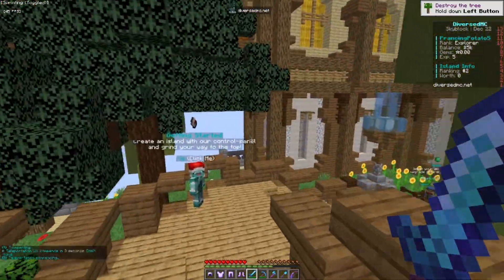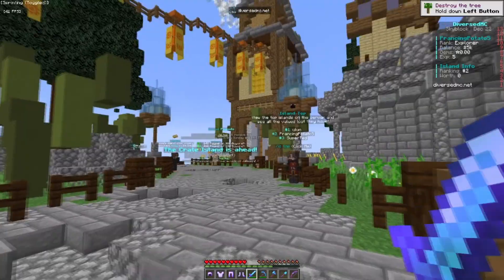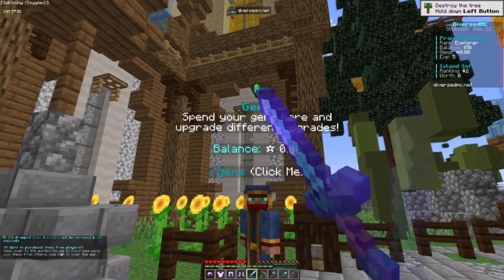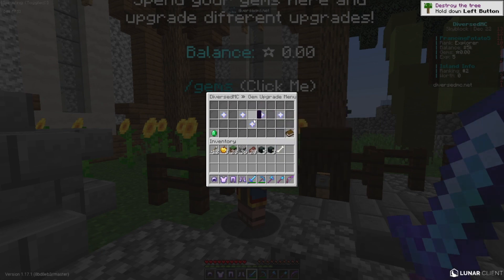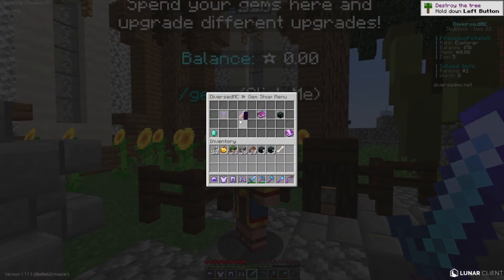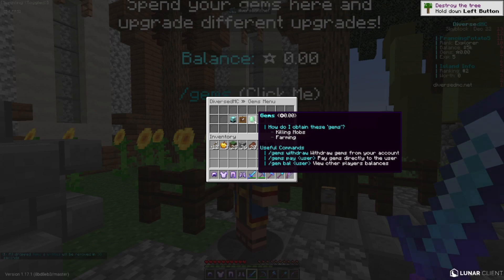There's another cool GUI — this is /gems, where you can spend your gems and upgrade different things. Here are your gem upgrades: you can upgrade your fortune, and at level three it's like 100k but it's really worth it. There's also luck, execution, discount, and charity. There's a gem shop where you can buy crate keys, tags, and enchantment books. For gem commands, you can do /gem balance [user] or /gems pay to give gems or check someone's balance.